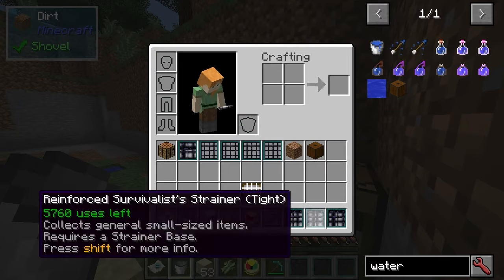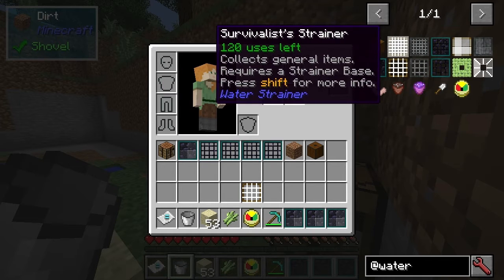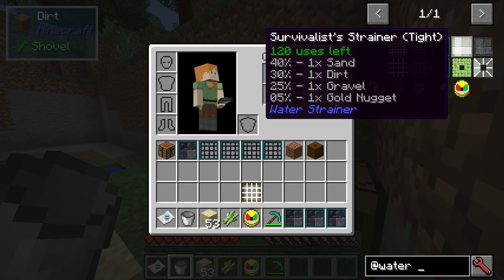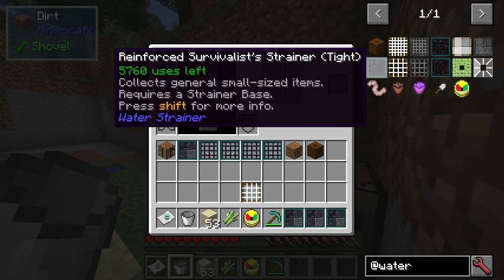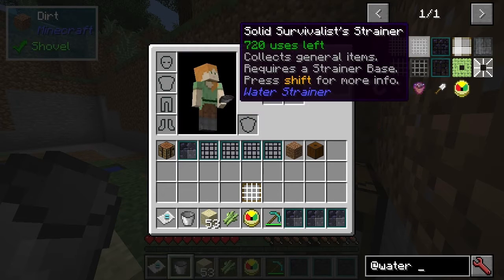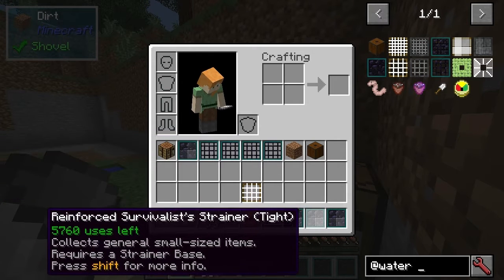There are various different tiers we can get for the water strainer. Basically you've got the tight strainers which create sand, dirt, gravel and gold nuggets, and the wide strainers with sticks, stone, clay and planks, and the normal ones which do both. But if you only get a certain amount of items every 30-35 seconds, it makes more sense to just do the tight and the wide ones.